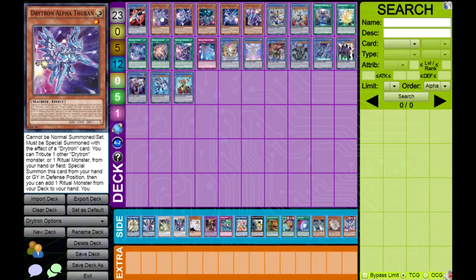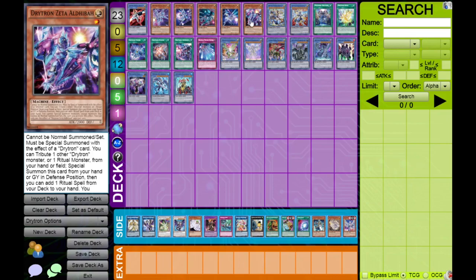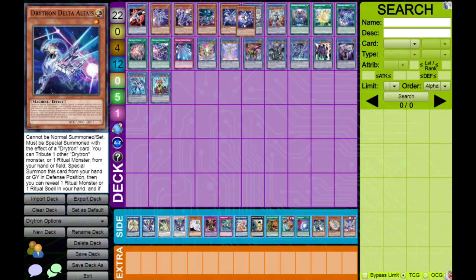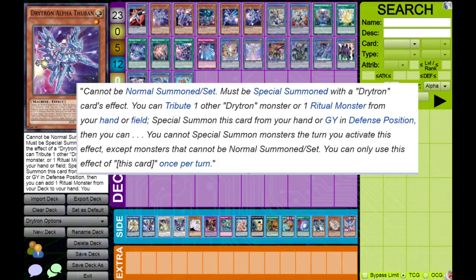There are five level-one Drytrons: Alpha Thuban, Beta Rastaban, Gamma Altanen, Delta Altaeus, and Zeta Aldeba. You'll save everyone trouble by just calling them Alpha, Beta, Gamma, Delta, and Zeta. They all have the same shared text: they can't be normal summoned or set and can only be special summoned by Drytron card effects — so you can't Monster Reborn or Ice Dragon's Prison these. They each have a special summon effect, and a shared effect to special summon themselves from the hand or graveyard in defense by tributing any other Drytron or ritual monster from your hand or field.